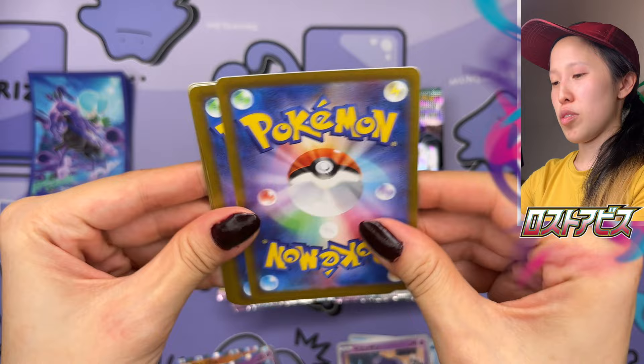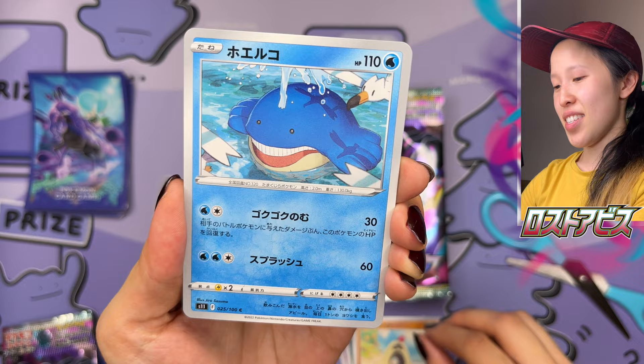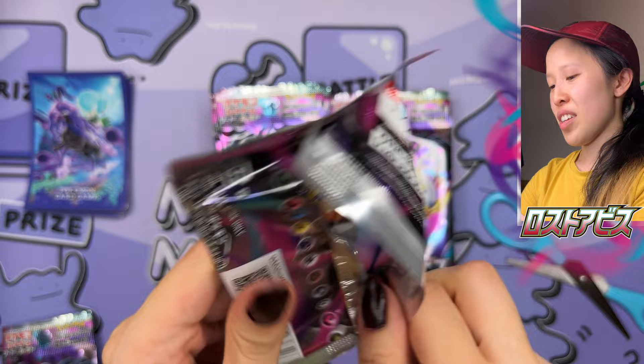If you remember that Mold Breaker artwork from Matchless Fighter, she also made that beautiful artwork. We have Sandygast. This is such a cute Whirlipede — look at all the little Wingulls on the side, that's so nice. I like the little cameos of other Pokémon. We have a Lost Zone Finizen. There are sleeves and a deck box featuring the Pokémon with the Lost Zone notation — bringing back a favorited mechanic from the TCG.